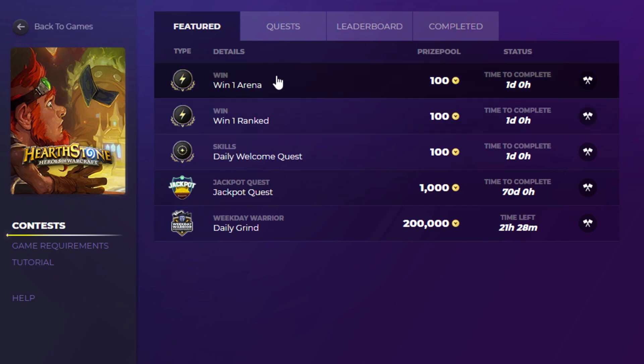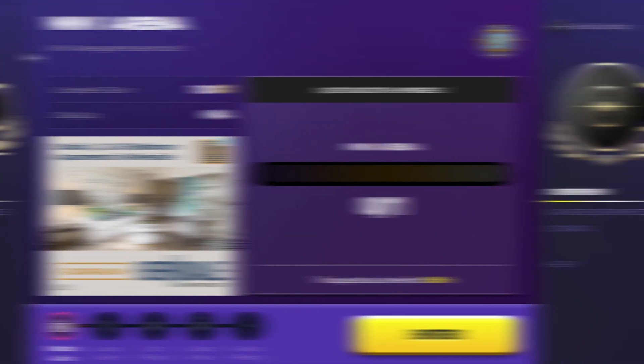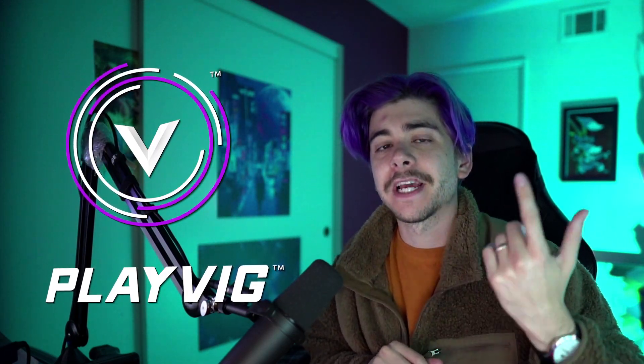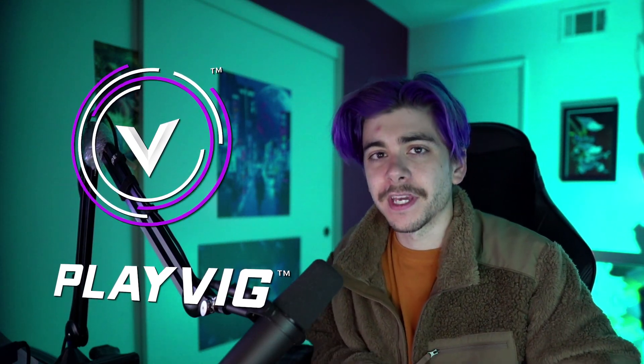You can do these little quests, you can compete on leaderboards, a lot of cool leaderboards out there. And on top of this, you can get free Hearthstone packs and build up your collection a little bit. So if you want to have some fun, do some quests, compete against your friends, and earn free things, don't forget to check out PlayVig. I'll link it in the description below. Thank you so much again to PlayVig for sponsoring this video.